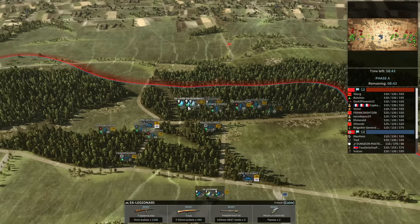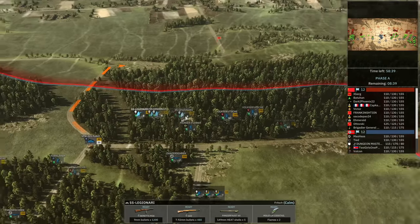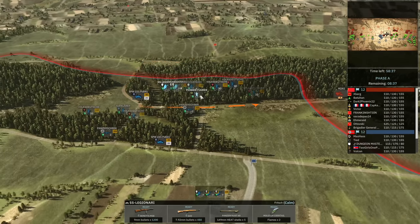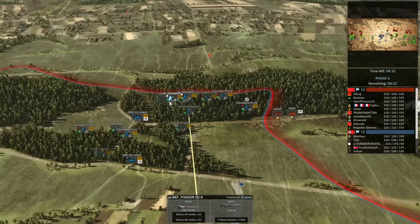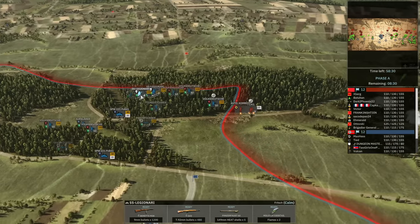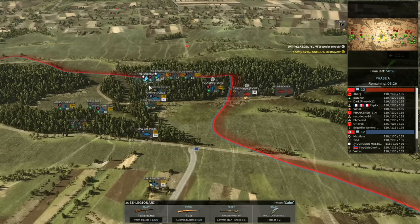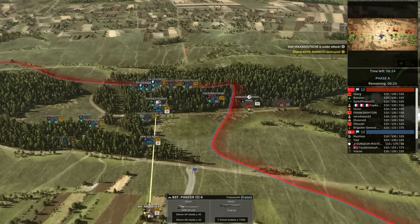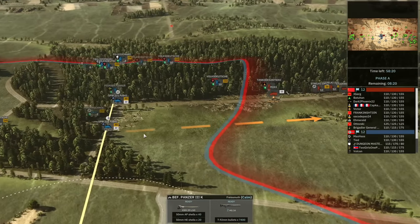Today we're showing off this replay. You can see I've got loads of SS Legionary supported by Volksdeutsche, a Pioneer Führer, and a Commander at the start. I decided to bring in the SS Legionary — already 1 vet by default — plus a leader to make them 2 vet, and a Commander, to really get an overwhelming infantry advantage at the start.